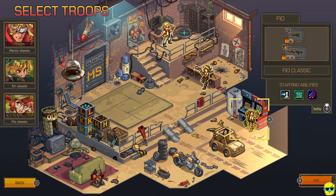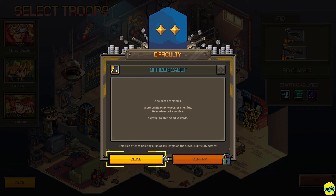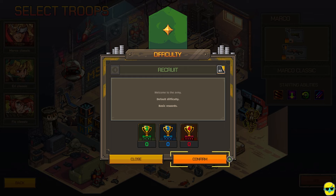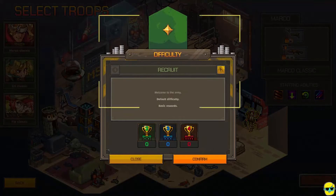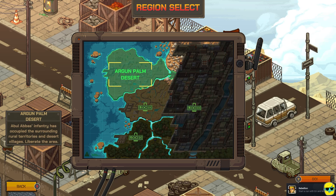Airy. Fio. And recruit — welcome to the army. Default difficulty, basic rewards. Cadet: a balanced campaign, more challenging waves of enemies, new advanced enemies, slightly greater credit rewards. Let's try this — oh, I can't. I have to do recruit; I have to beat it probably on this difficulty first. Okay, region select — Argon Palm Desert. Let's go. Look at that car.